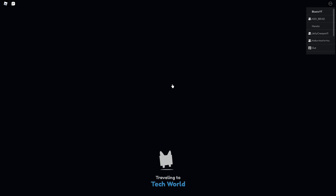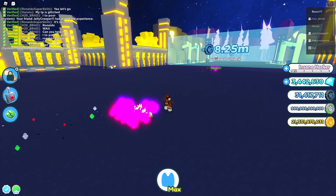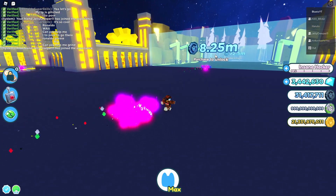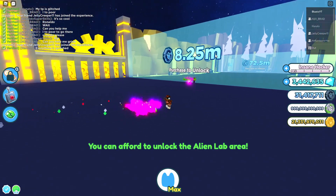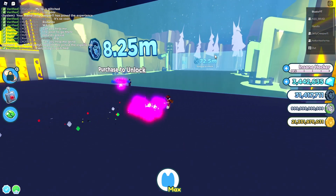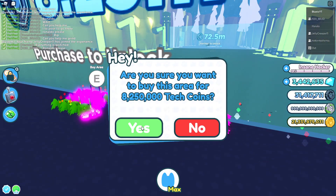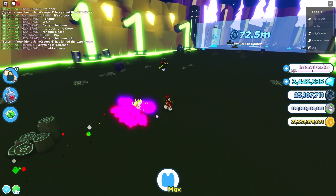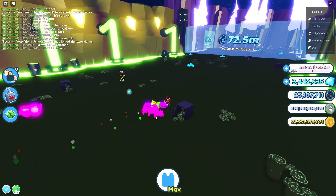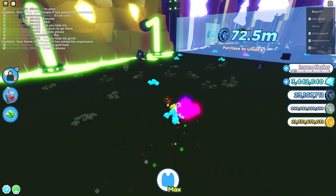Let's see what I can do here. I don't have that much coins — only 31 million — but I can buy this one. So let's do that. Alien lab area, so this is it. Okay, that's really cool, let's buy it. The next one is 72.5 million — that's really expensive — and then 2.8 billion. Okay, that's also expensive.